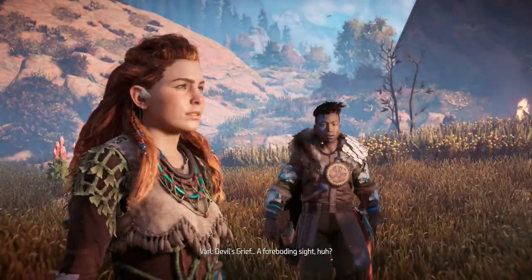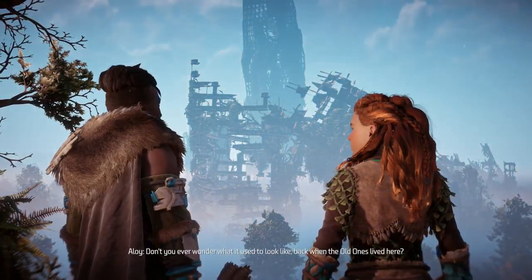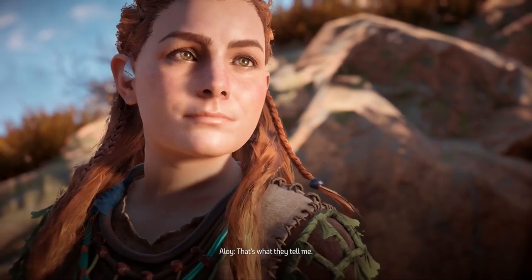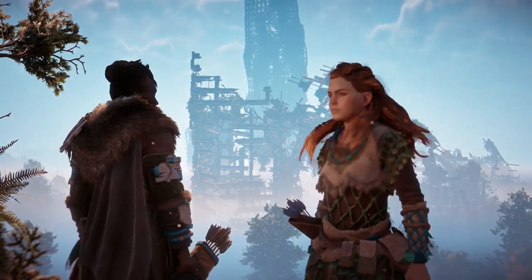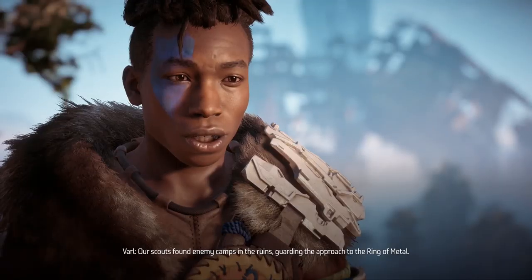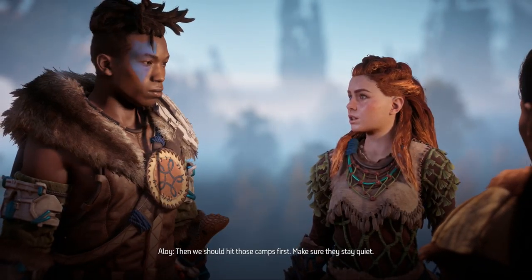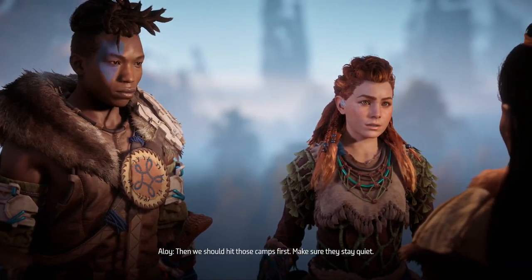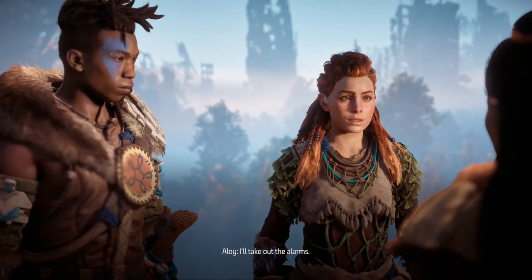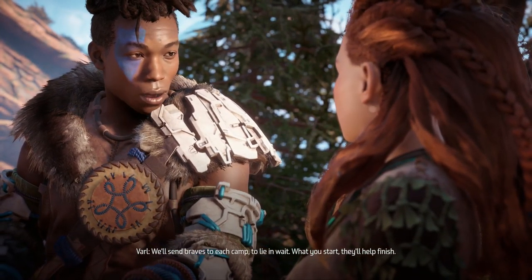Devil's Grief — a forbidding sight. 'Don't you ever wonder what it used to look like back when the old ones lived here?' 'You're not like other Nora.' 'That's what they tell me.' 'Warchief — our scouts found enemy camps in the ruins guarding the approach to the Ring of Metal.' 'Then we should hit those camps first. Make sure they stay quiet.' 'Agreed. Wipe out the camps and our enemies in the Ring of Metal won't see us coming.' 'I'll take out the alarms. We'll send braves to each camp to lie in wait.'